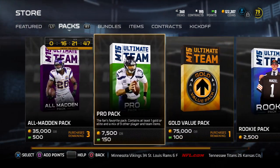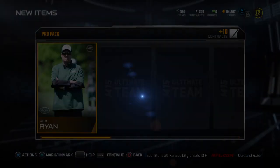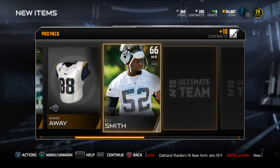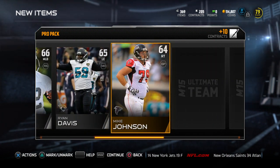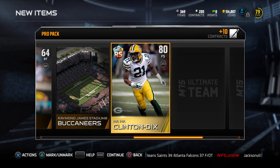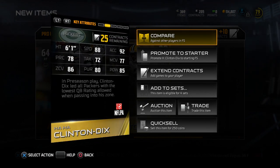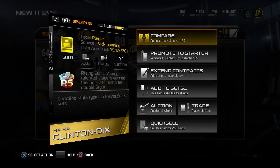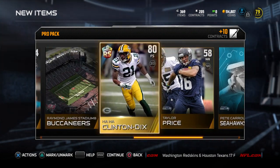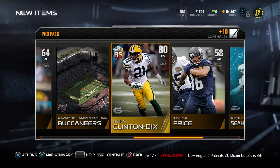It looks like we don't have anything else crazy in here, but I am going to open one quick Pro Pack just to wrap up the video. Thank you guys for watching. Stay tuned for more vids. Leave a like if you enjoyed this one. Subscribe for more Madden 15 Ultimate Team content. Let me know in the comments what you think of all the stuff EA has been dropping recently. As we are getting a Rising Star — Clinton Dix was blue for a second, thought we might have a legendary — but this is actually a pretty cool pull. Zone D style on him, so I'll have to figure out what to do with that. Let me know in the comments what you think of the content. Anyway guys, I'm out. Peace.